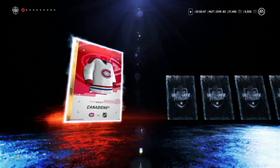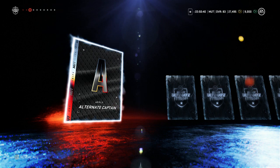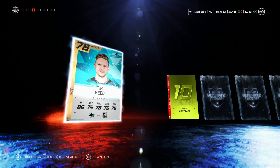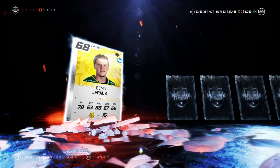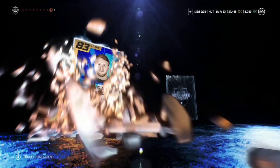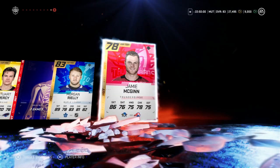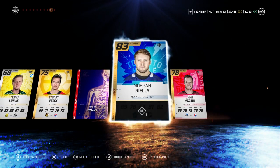Here we go - Canadiens jersey. We got a contract which we do need; an assistant captain but I don't think we're gonna apply that to anyone yet because we don't have the team we want just yet. Tim Heed - he could possibly make the team actually. Stuart Percy will definitely not upgrade the team. Morgan Riley, baby! That is huge - this card is actually sick this year, I have him on my main team. That is a huge upgrade to the defense, 83 overall Morgan Riley. Last card is Jamie McGinn - not a bad pack actually, 83 Morgan Riley is huge.